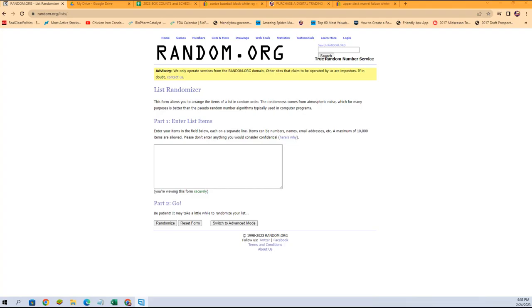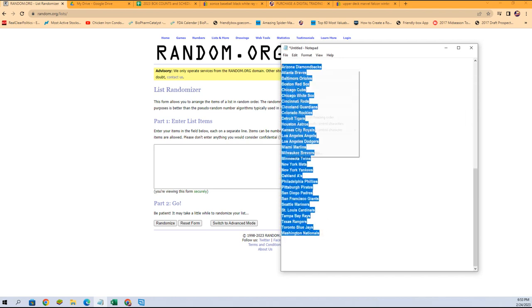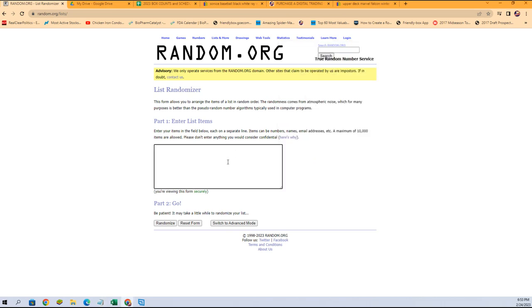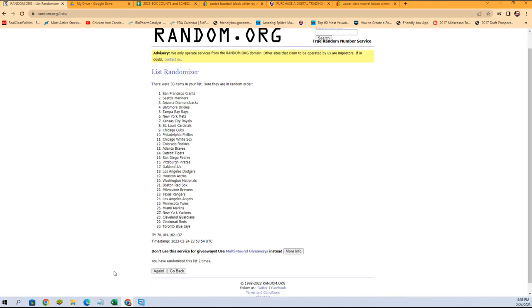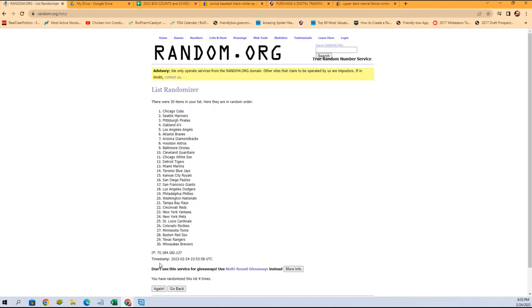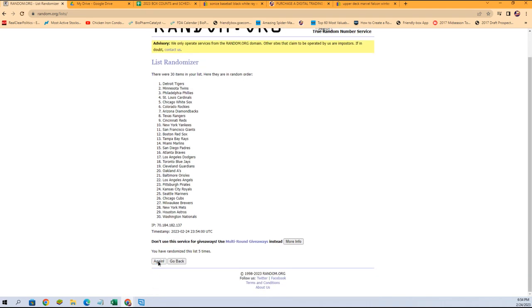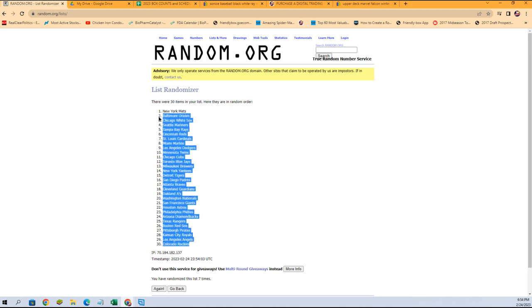Here's everybody in the break — this is hobby box 306. We're going to take all the teams and jumble them up. Get in on Diamond Kings, that's the next one getting ready to break. We're going to run this through the randomizer seven times. Rockies at the bottom, Mets are all the way at the top.